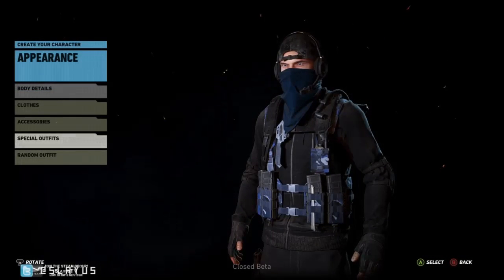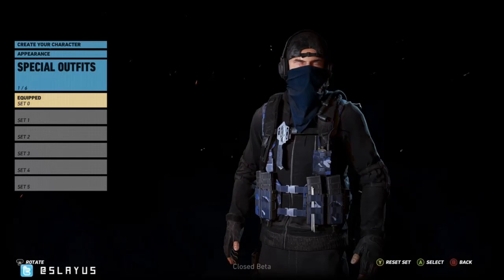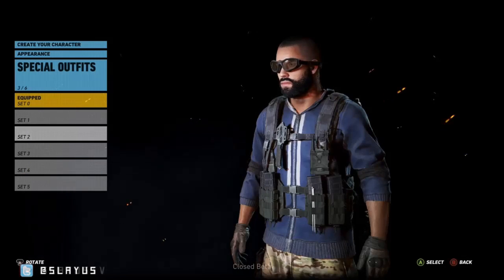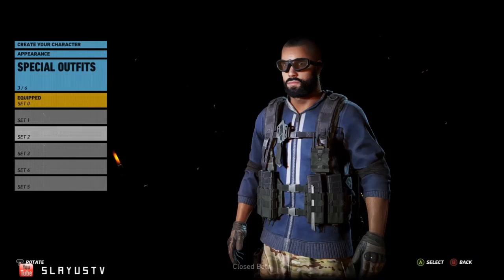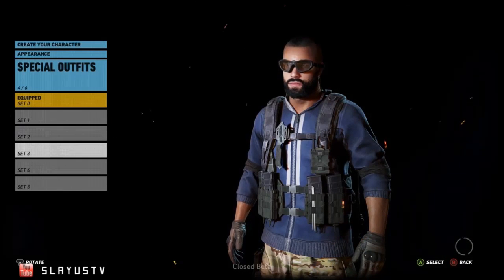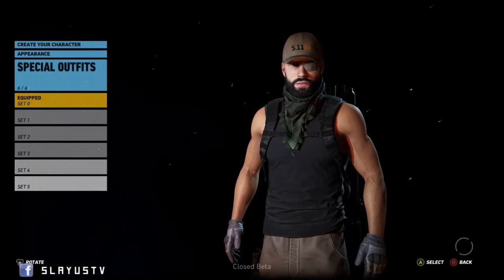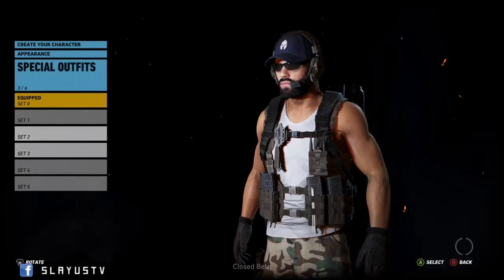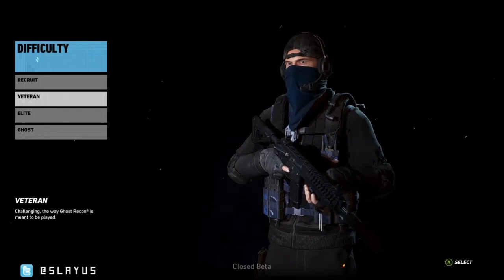Oh my god, there's still more. Holy hell. You've got to be kidding me — you can have up to five different sets. What the hell. There we are — we have created our ghost. All right, this is our ghost.